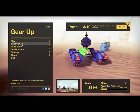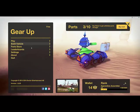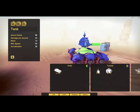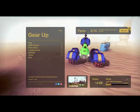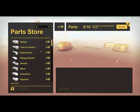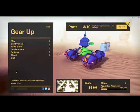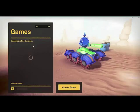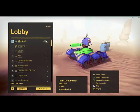In the build vehicle menu you have different holes, weapons, turrets, and other stuff like that. Then you have the parts store, where you level up and can use coins that you get to upgrade your vehicle.